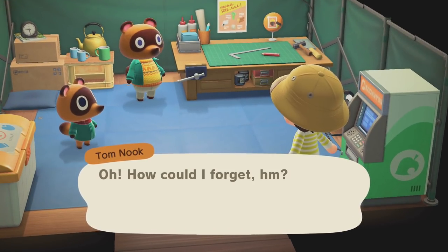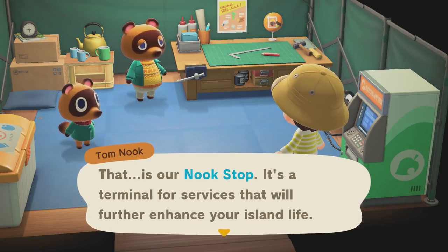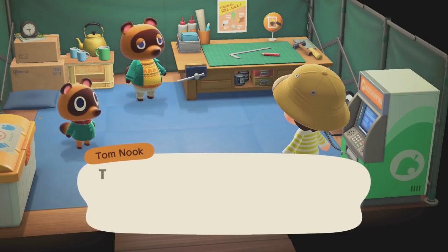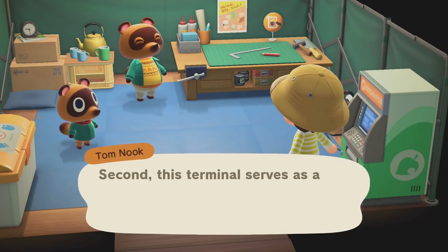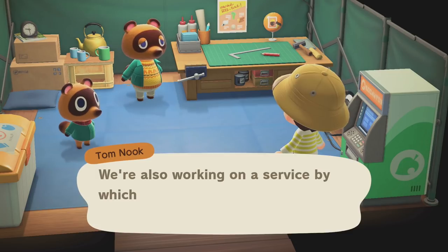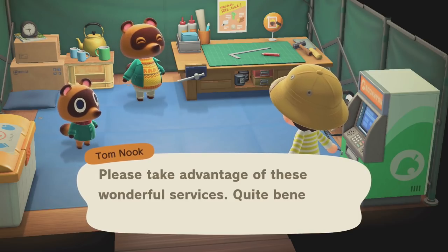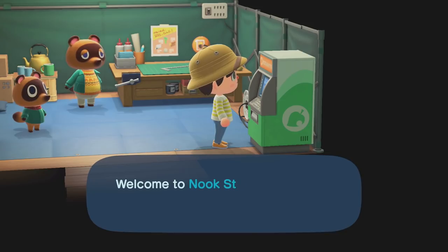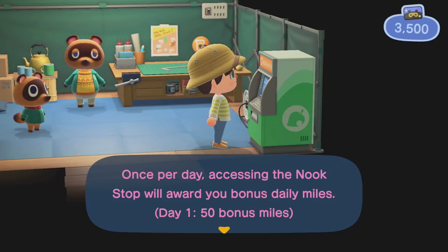Tom introduces the Nook Stop: 'That is our Nook Stop — a terminal for services that will further enhance your island life. The first service is Nook Shopping, a catalog for items that can be hard to find on the island. Second, it serves as an automatic bill dispenser — or ABD — for the Bank of Nook.' Welcome to Nook Stop — I feel like it would be either Nook's voice or he would make Tommy record it. That's my headcanon. Once per day access rewards you with 50 bonus miles.